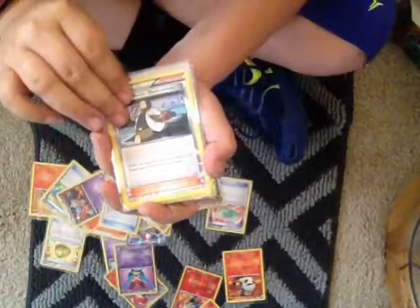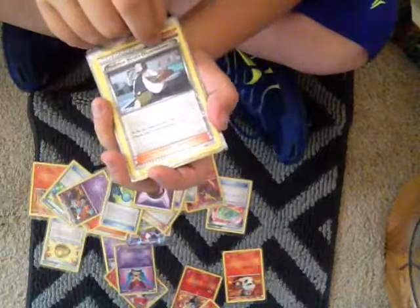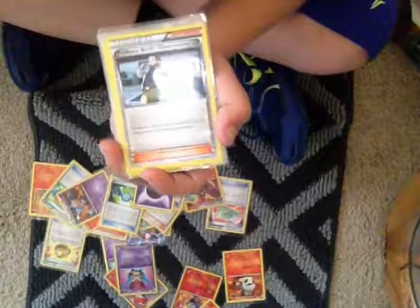Professor Birch's Observations — shuffle your hand into your deck and flip a coin. If Heads, draw seven cards. If Tails, draw four cards.